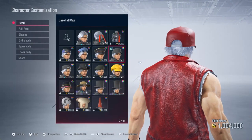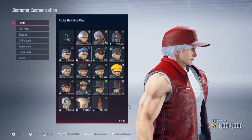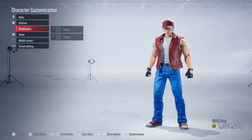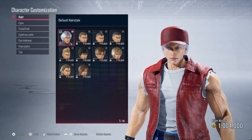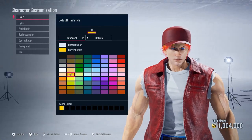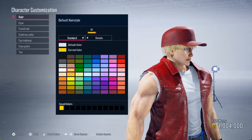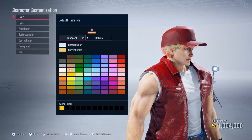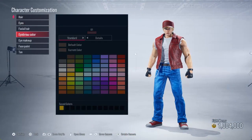There's one final touch that we've got to do and that is the hair itself. You want to turn the hair a light yellow — right there — maybe a little bit darker. Go down to the browns: one, two, three, four — four down, that's perfect. If you want to make it a little bit brighter, right there.